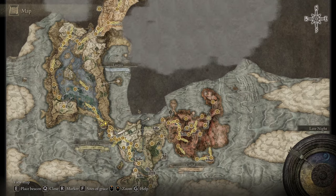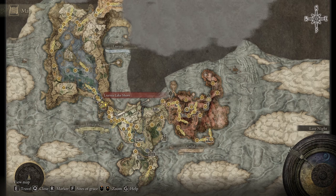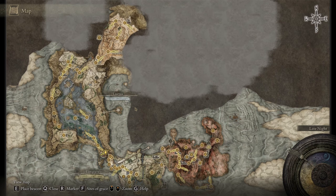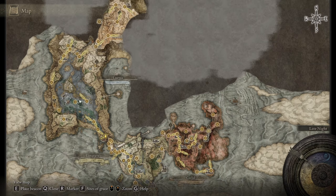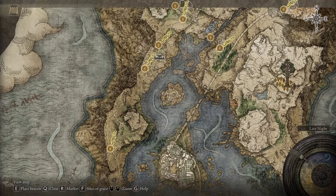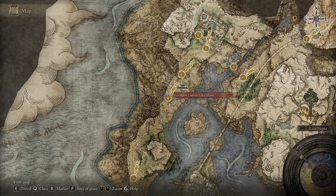Once you get to this area of the map, explore and get these points — sites of grace, I think they're called. Then just follow your way up along here until you get to this area. It's a wide open area, really easy. Set a marker here, follow it, then once you get there set a marker over here, follow it, and you'll end up over here. Just try and get to this point right here by following this path, and you'll be able to run up on the shore. Then this point will be right here.